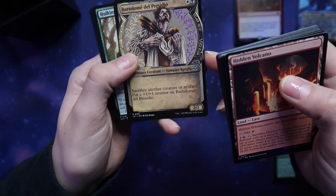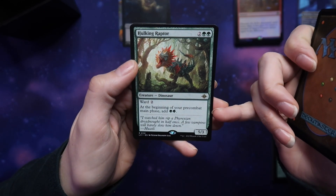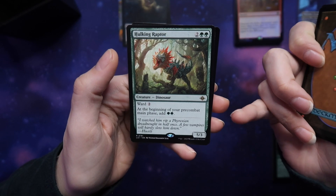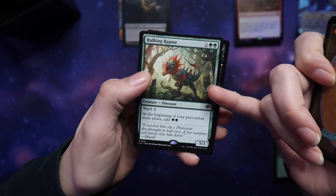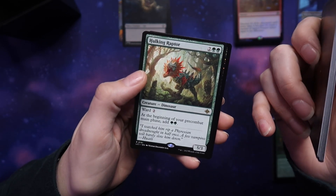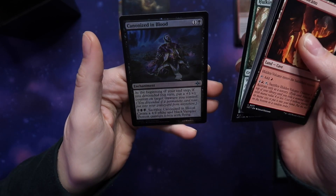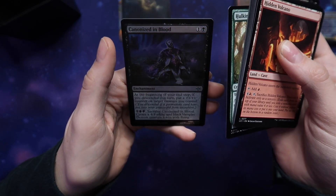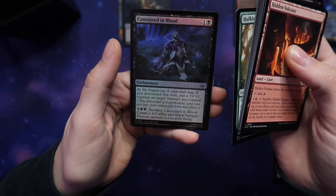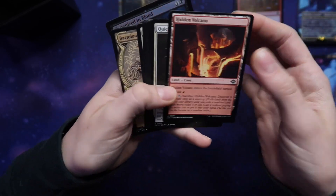Hulking Raptor — we got a dinosaur! Ward two, and at the beginning of your pre-combat main phase, add two mana. That's actually really good — he's ward two, only costs four, still a 5/3, and you just get two mana without having to do anything. What?! That's actually so good. Canonized in Blood — shiny enchantment. At the beginning of your end step, if you descended this turn, put a plus-one counter on a target creature you control. I really like the dinosaur and the vampire knight from this one.